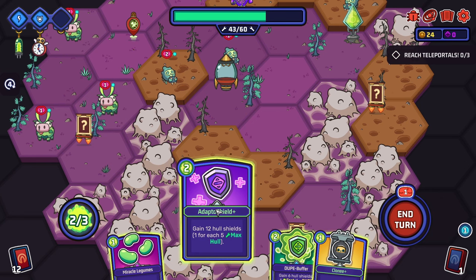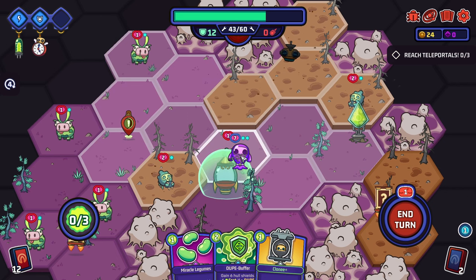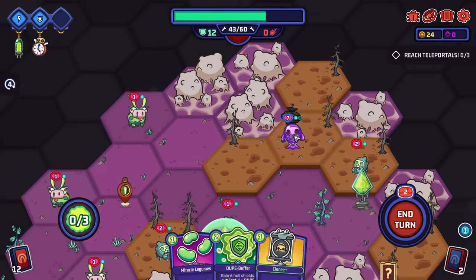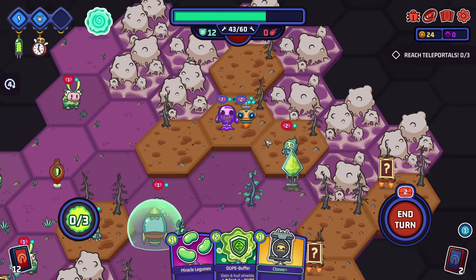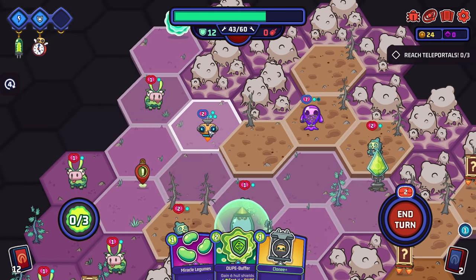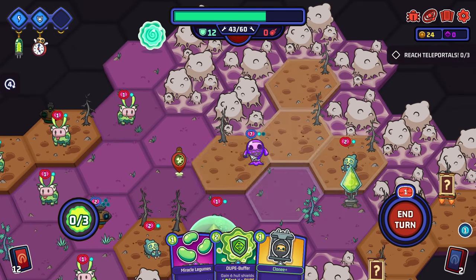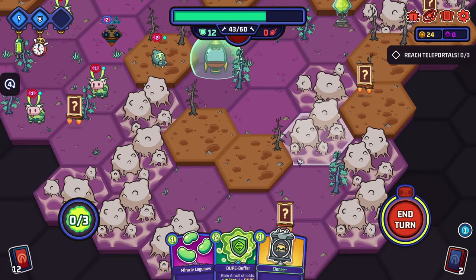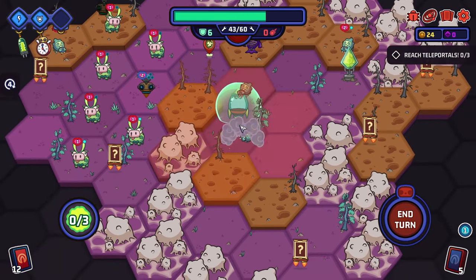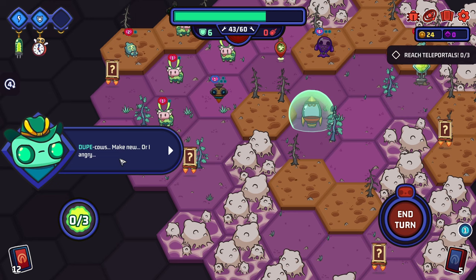We use the adapto shield for twelve hull shielding — that should keep us safe for a while. There's a flying scouty thing nearby. We learn we need to send clones to teleportals to find the dupe planet, but they are not coming back. That's a little bit grim. We send a clone toward a portal. We turn another clone into a muta slime and give them extra health so they can go do some fighting. We build a power plant for more energy. An enemy blocks our power plant — it won't work until we clear all enemies in its tile.